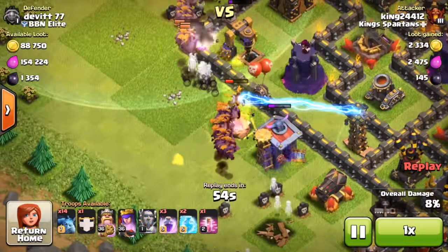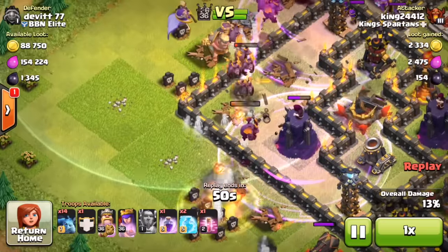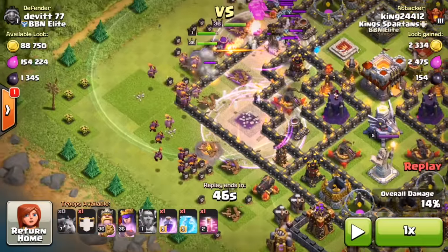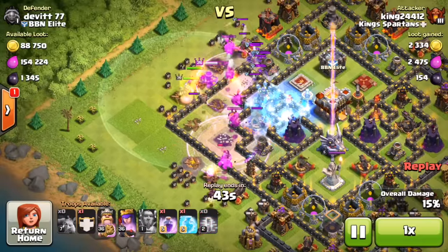Watch how many disappear — boom! And actually, worse yet, there was an air bomb that took them out too. So it hit with the air bomb and then the artillery. That was really bad news — that took out a ton of my minions.